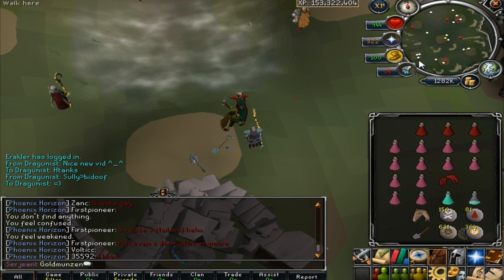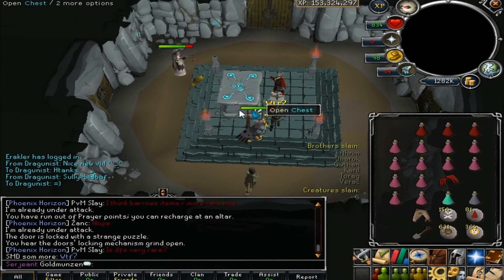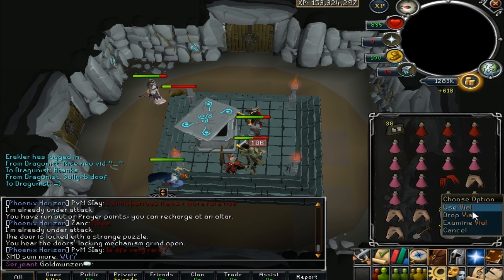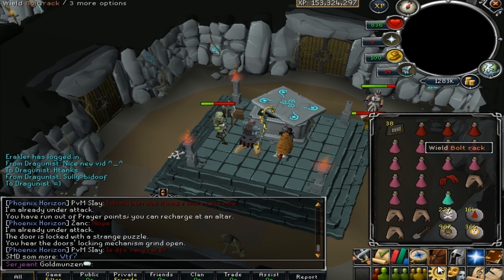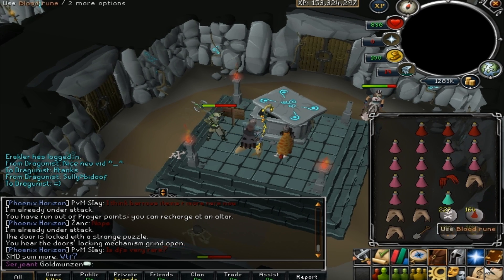Alright, we'll be at the fourth chest. Let's see what we get this time — come on, Barrows item! Bolt racks. Maybe there's a Barrows item under me? Shark. Oh vile. Well at least we're getting a load of bolt racks, and we got a good amount of blood runes and death runes that run.